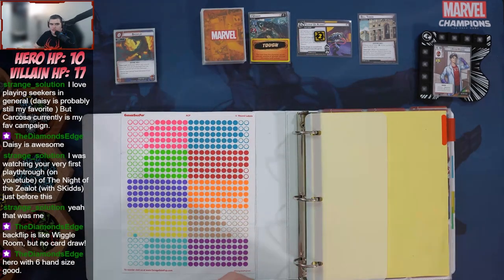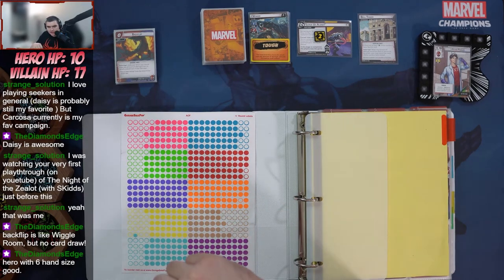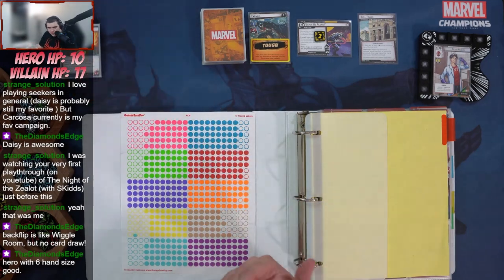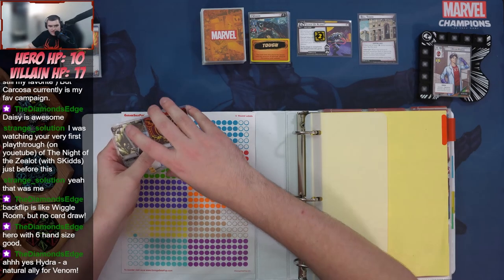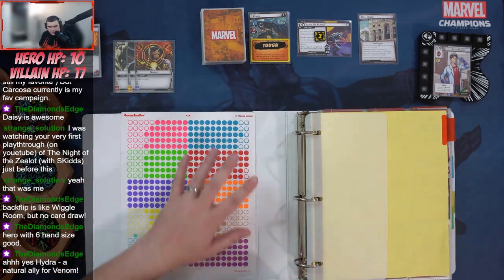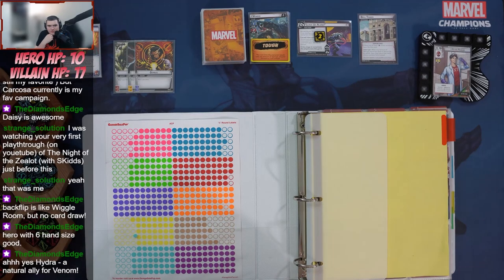When I start deck building I like to take cards I would look to remove from the hero's deck first — in this case the three resource cards and Ingenuity — and then work from there. That gets us started. Hydra as a natural ally for Venom — it's a different Earth or something. Ingenuity came in Riri's kit: play only if your identity has the Genius trait, max one per player, exhaust to generate a mental resource.